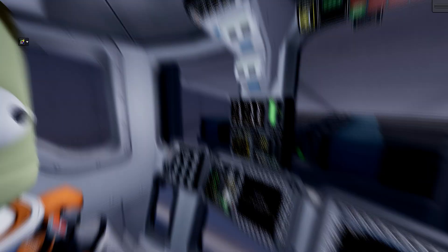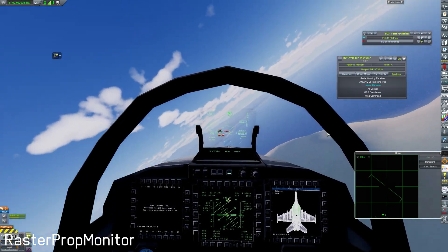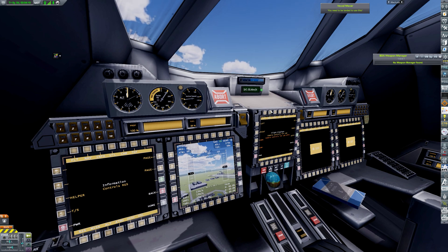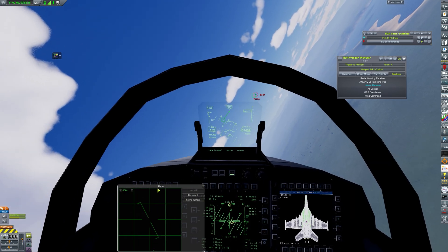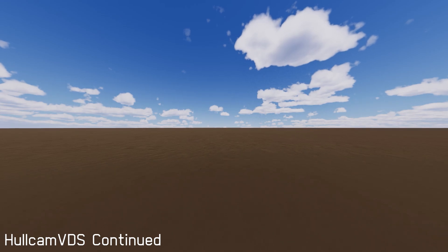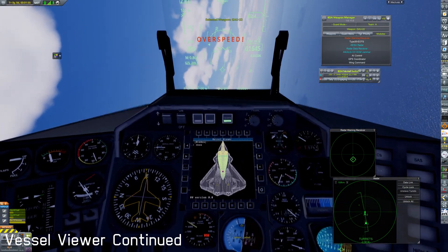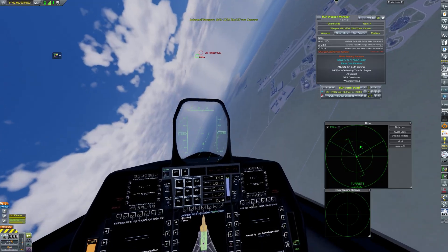Is something crashing right now? I'll turn on the front camera. Boom. RasterProp Monitor enhances your IVA experience, whether it's in a fighter jet, rocket, or ground vessel. It's done through RPM patches from each modder, so you can add as much as you want. Hull Cam VDS Continued adds multiple external cameras, and when used with RPM, it provides a richer KSP IVA experience. Vessel Viewer Continued shows real-time information about your craft status — now you can see which parts are destroyed from inside the IVA, even while crashing.